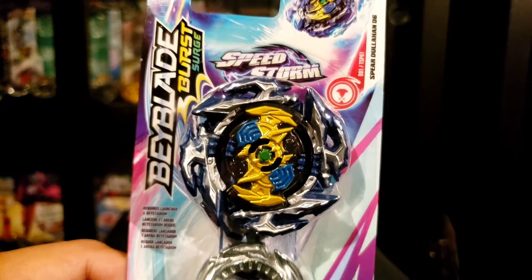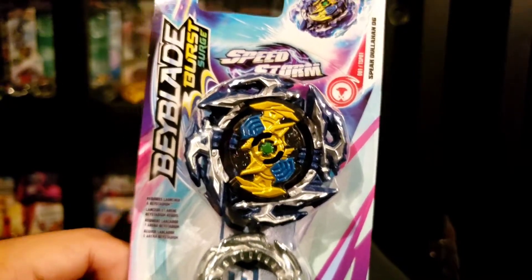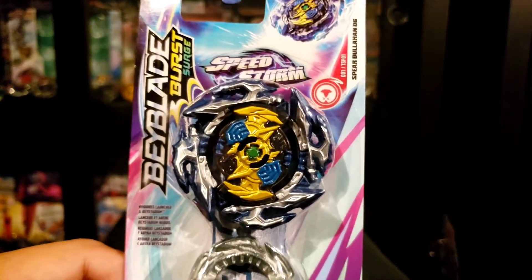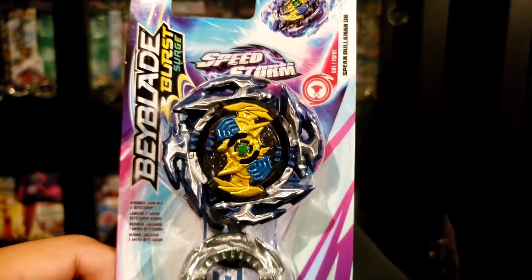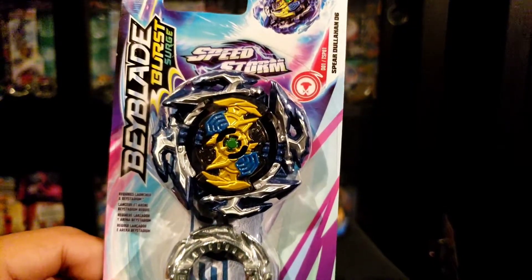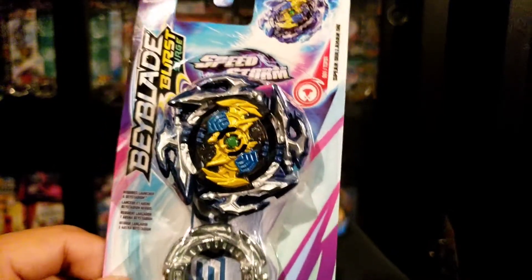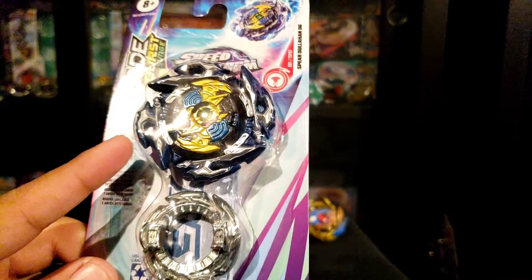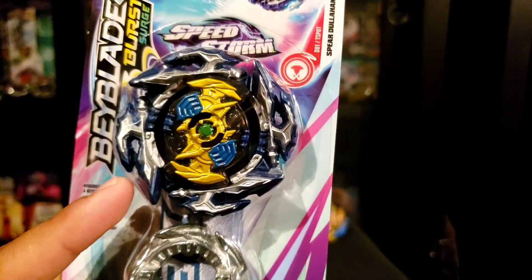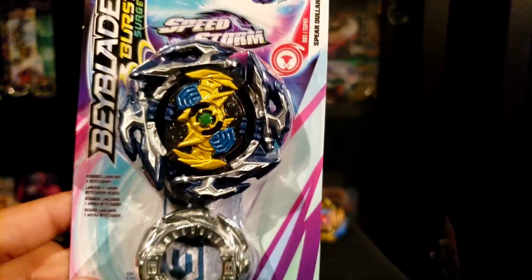Taking a look at the Dullahan Attack Ring and Sparking Chip, I have to say there's really not much of an evolution. It doesn't really look different — maybe a little bit because they had to adjust a couple of things since this is now a Sparking or Surge Bay. The attack itself looks exactly the same, nothing really different. You can see there are like four swords going around, kind of like a knight, which is pretty cool.